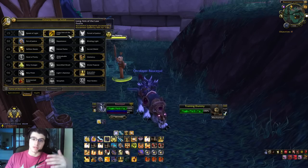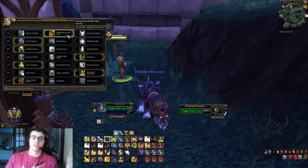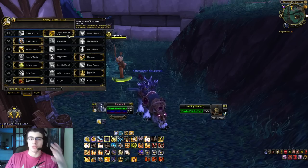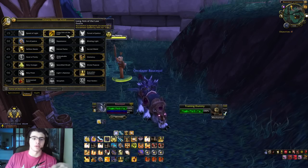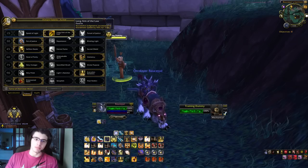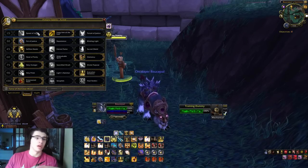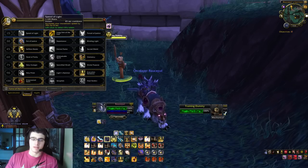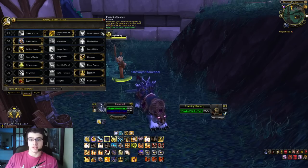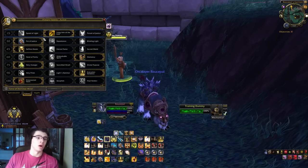Long Arm of the Law gives your successful Judgments an increase in speed by 45% for 3 seconds. You cast Judgment every 5.5 seconds, so essentially you're always running faster because you always want to be casting Judgment. There is a glyph later that will line up with this to make it an even better ability. And I'm sure everyone that plays Ret Paladin knows this, but Long Arm of the Law is the one you want.